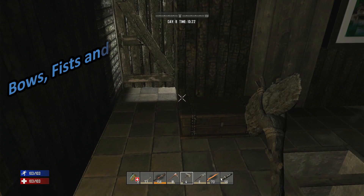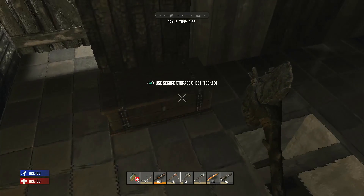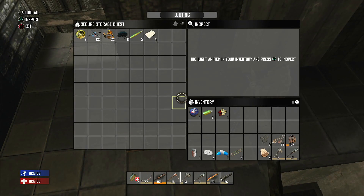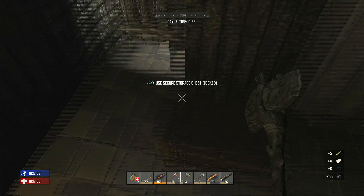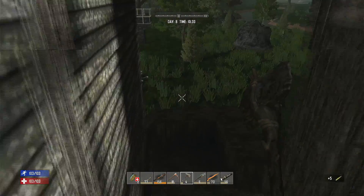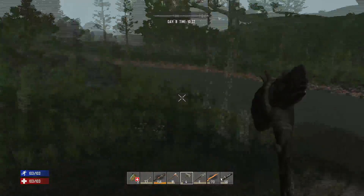Hi guys, welcome back to day eight of Bones, Fists and Flashy Sticks on the PlayStation 4 — Seven Days to Die, if you're wondering what the game was. Today, it's just post-horde night and we are going to head off to the trader. Traders normally visit on day seven, but yesterday we were pretty determined to get some kind of a horde base built up, which we did, to give us a little bit of protection on horde night.